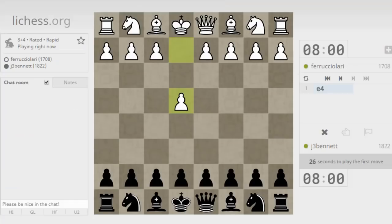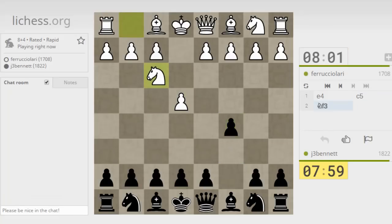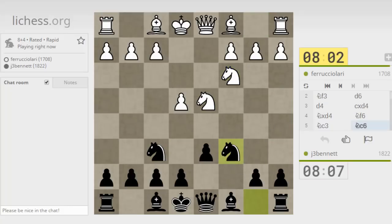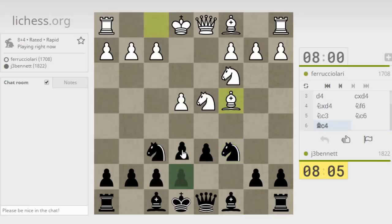Here we go, Ferruccio. Okay, after e4 — I recently played the Italian game — let's see if we can get a Sicilian here. A normal open Sicilian so far, playing the classical variation. And that's one of the main responses — the Richter-Rauser attack, or is that the Fischer-Sozin? Yeah, I think that's actually the Fischer-Sozin. So what to do here?